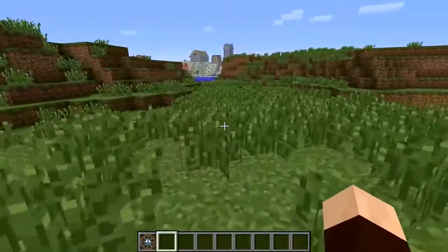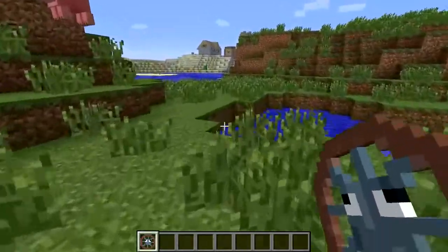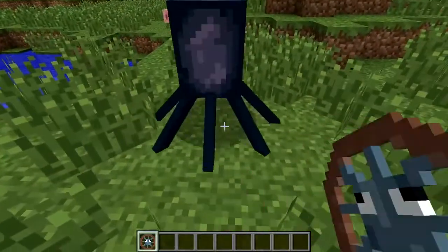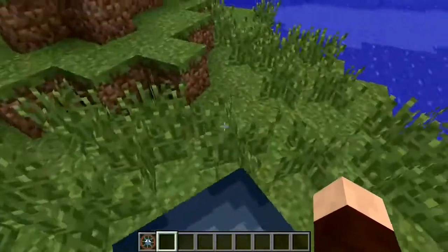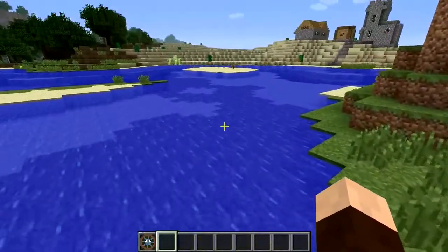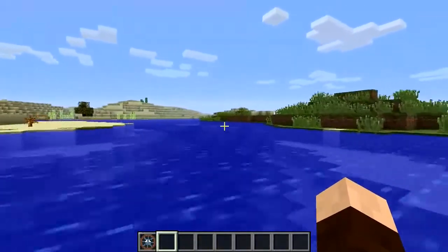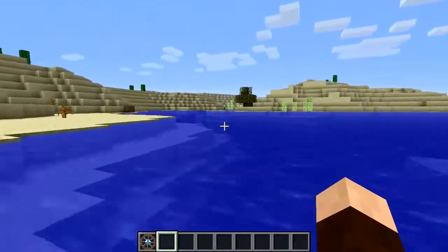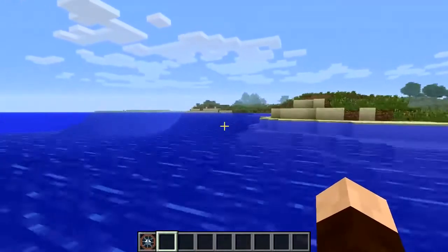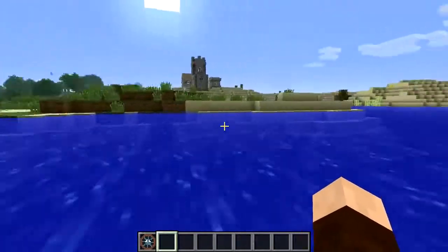The next one is the squid bike. This one is pretty slow on land, but it's awesomely fast in the water. Let's spawn him on land and take him into the water so you can see what I'm talking about. This is an awesome thing if you're wanting to travel across water and you've got this mod installed — get yourself a squid bike. They do spawn in the wild as well — all these things can spawn in the wild.